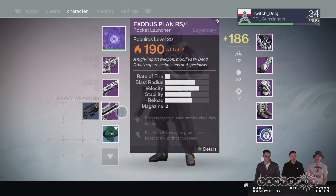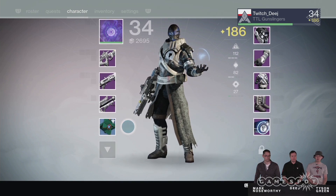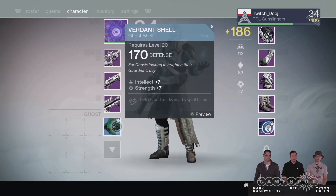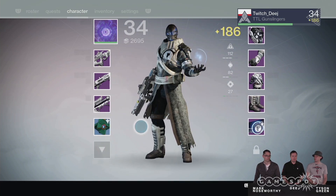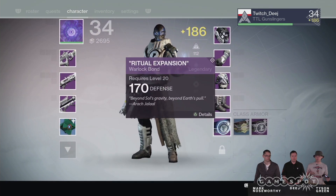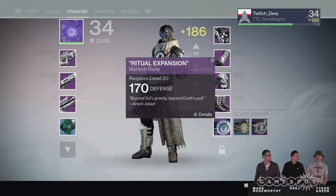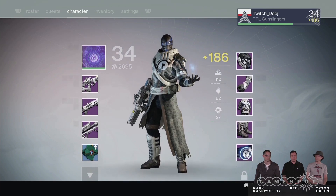What's bringing the light level down to 186 right now? You might have a bad item equipped in one slot — in this case, a ghost shell that's a bit lower level. Ghosts have light now, and your class slot has light now. These are all contributing towards making your character stronger. There's more to pursue. You're not just doing a raid for one of four slots that actually matter — everything matters now. Everything's helpful for your character; everything you do progresses you and contributes to a higher light level.